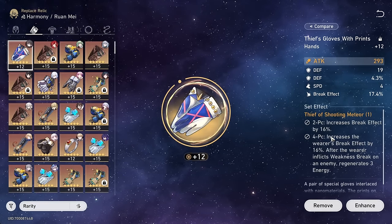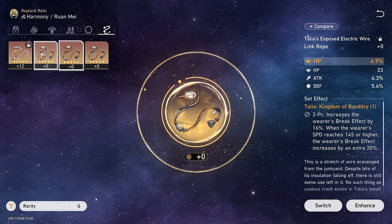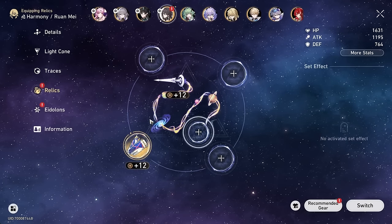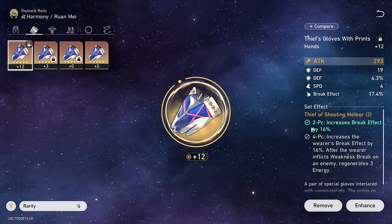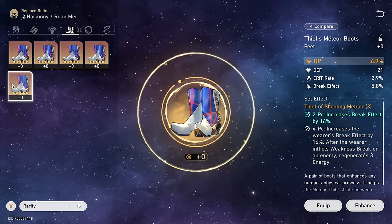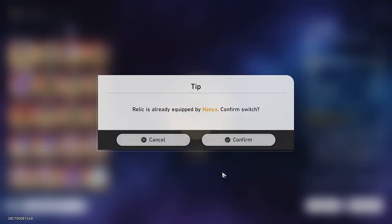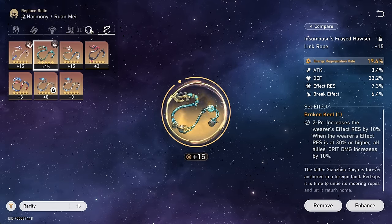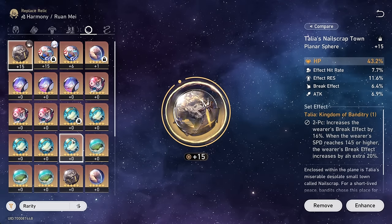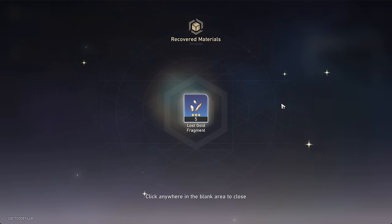As for the build, we've given her a couple of things already — finally a character that actually wants this set. We also have a break effect set option. The Talia set needs your run mate to be at least 145 speed, which I'm not sure I'd want. I'm thinking about going two-piece Thief and two-piece something else, or just the broken set entirely, because we only have one crit rate body with break effect sub and zero speed boots with break effect sub. These Hanya speed boots with 24% break effect look great — I think we're going to take those, and I'll give Hanya something else. I think we're good on break effect now, so I'm going to give her the Broken Keel.